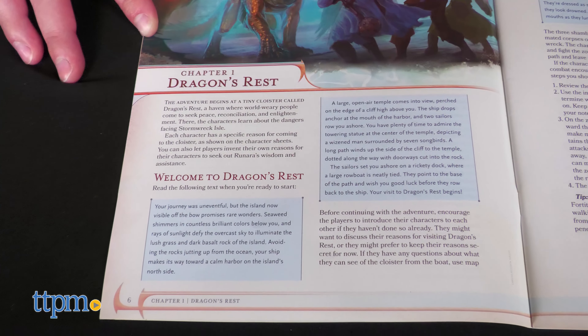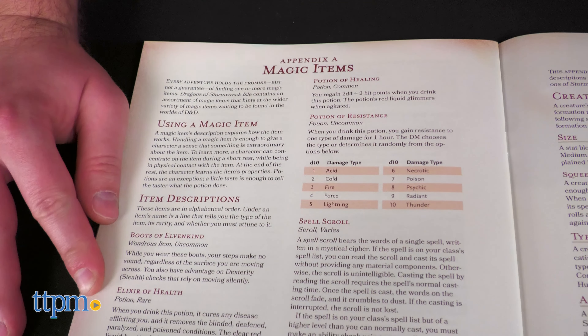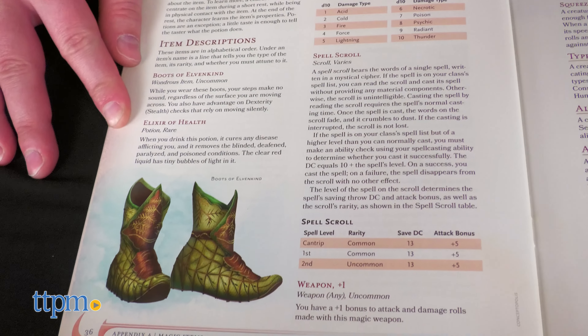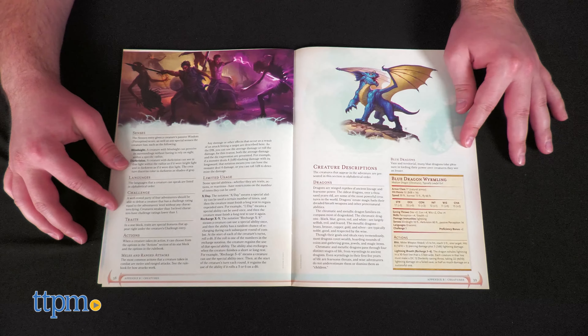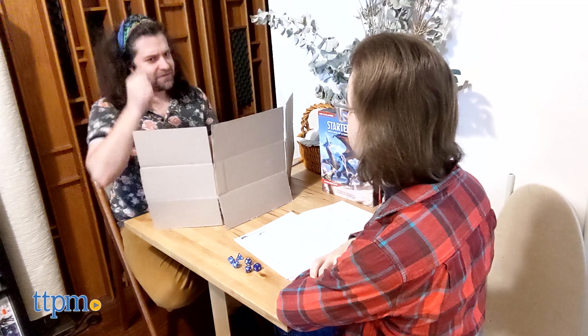The adventure booklet is only for the eyes of the Dungeon Master, or DM for short. This booklet is robust, beginning with a brief description of what a Dungeon Master is, their responsibilities, and common game mechanics you'll need to be familiar with. The rest of the booklet is dedicated to an outline of the adventure, plus an item appendix and bestiary.